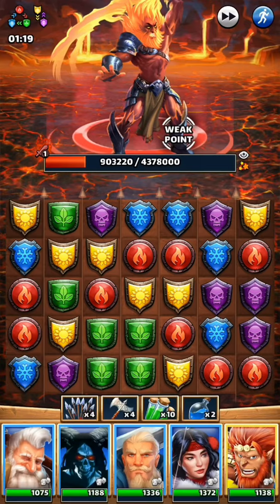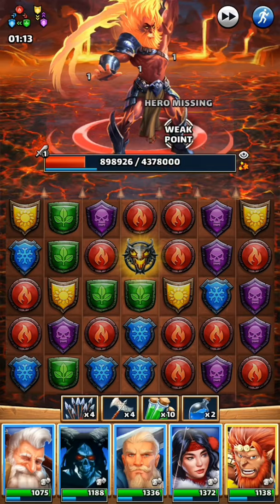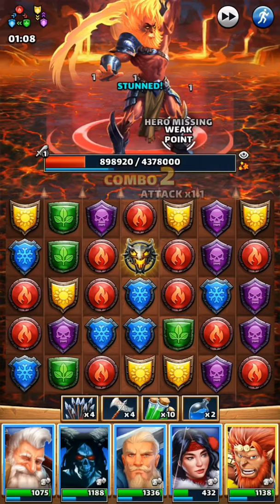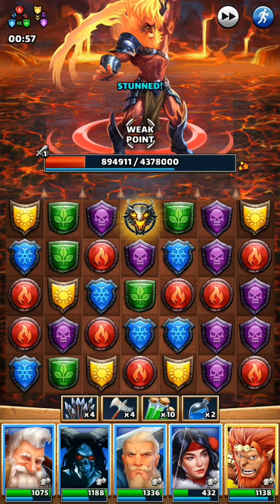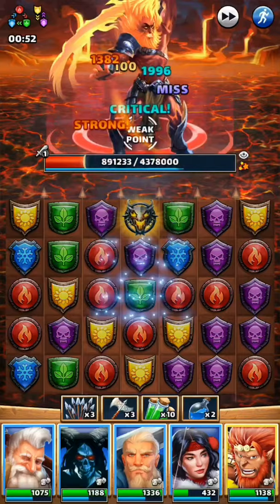I'm going to fire up Wukong first. He's a special hero because Wukong increases the amount of damage being done to the enemy by a lot. Now, he can also make you miss the enemy — you're going to see that from time to time as I'm playing. Wukong is making me miss, and that can drive you absolutely nuts.